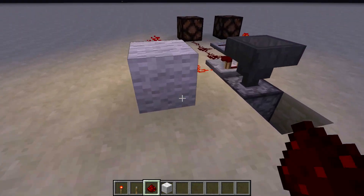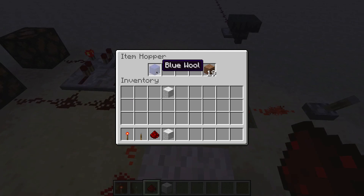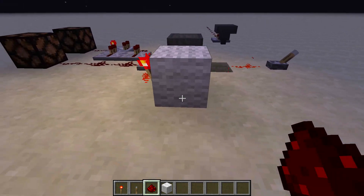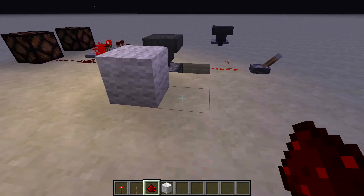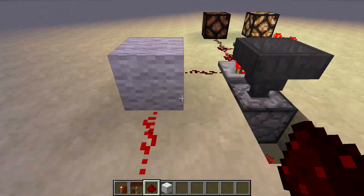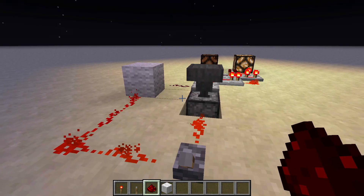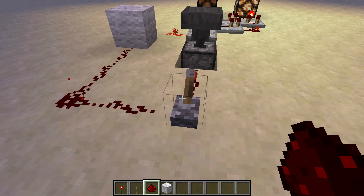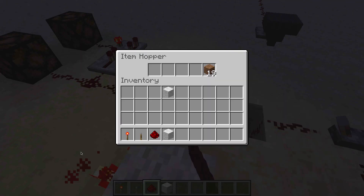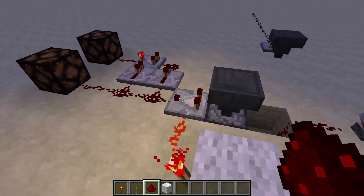However, it's also going to be stronger when we turn the switch on, and nothing's going to happen despite the fact that the dropper has put an item into the hopper. So what we need to do is have this torch turn off when we turn the switch on. All we need to do is attach it to the switch as well. So when we turn it on, that current coming in the side will turn off, and when it's off the current in the side will turn on, so that the dirt doesn't leak out a signal when we're not using it.